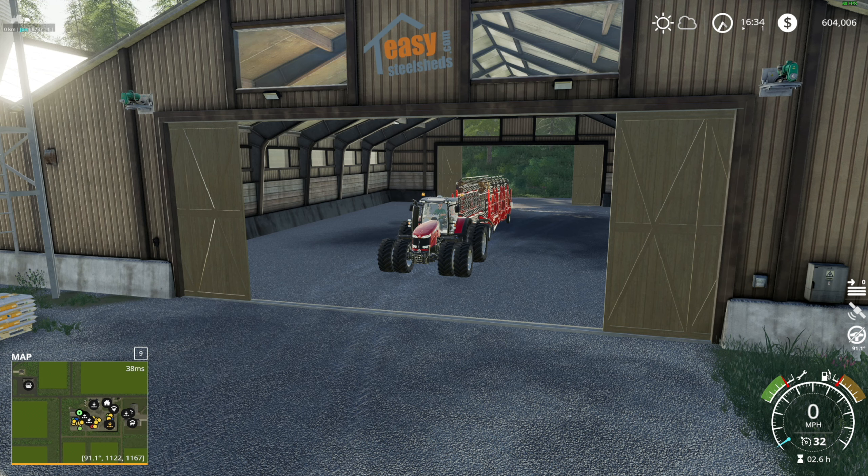Speaking of trees, we are logging on this server. We are definitely logging, however we are not using mods to log. We are using in-game equipment — basically a chainsaw, tractor, and loader right now. We have also chipped up some of what I would call the crooked trees, which has been very interesting. I have lift on my mouse but like — okay now we're good, don't worry about it.